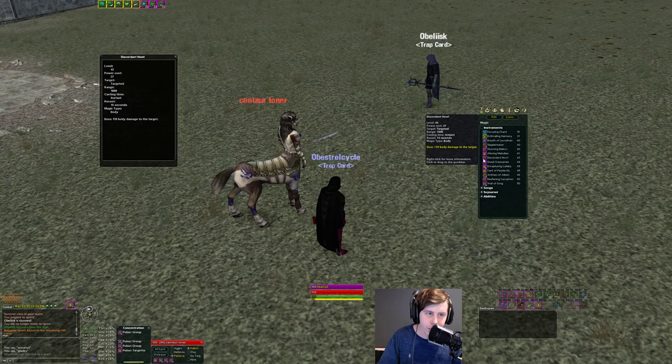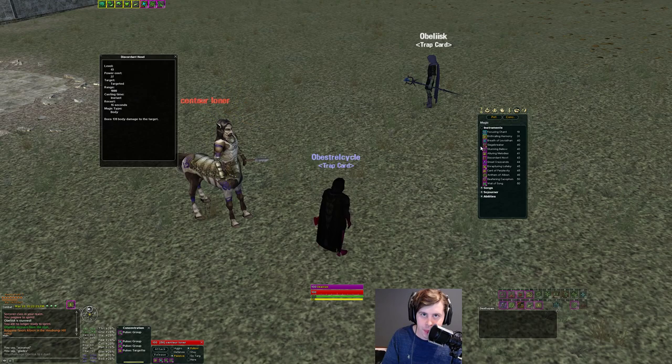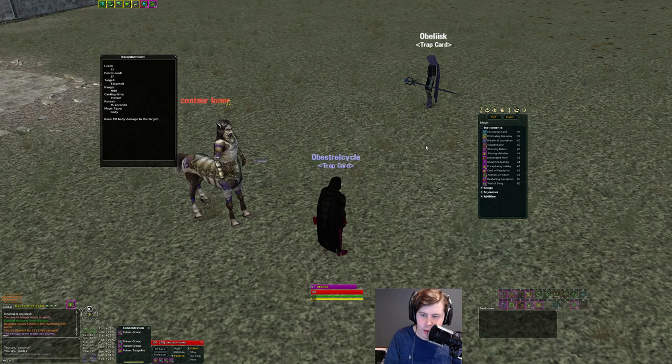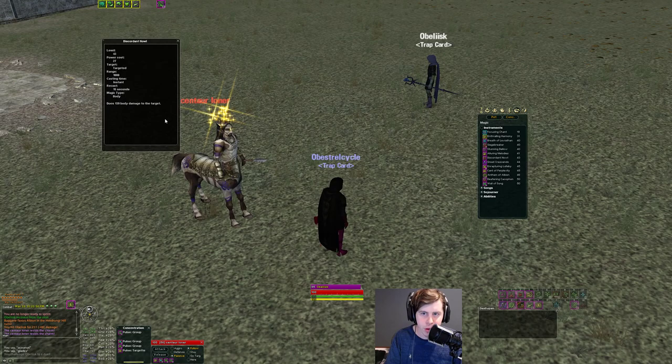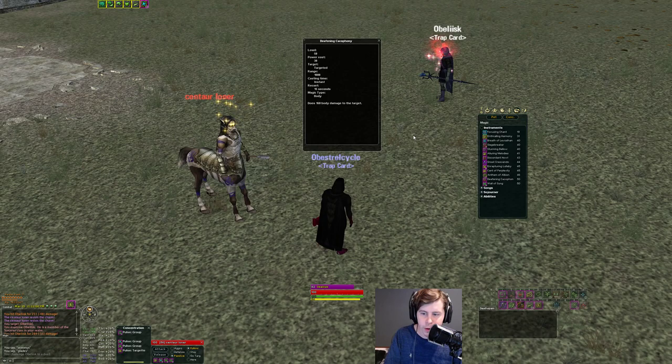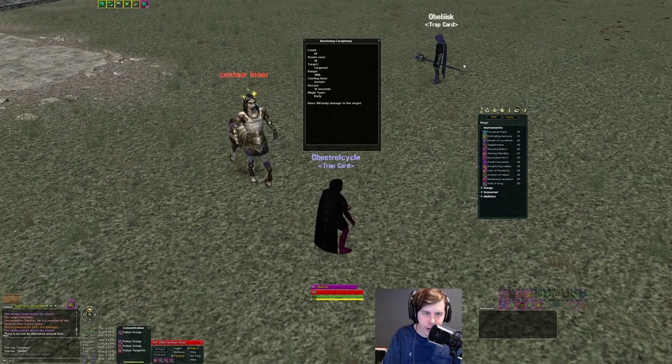The next offensive shout is an instant DD on a 15-second reuse at 1,000 range, doing a good amount of damage — 251 body damage against a target without resist buffs. In group play the damage is less significant because you're there to interrupt, but in solo and small man the DDs matter more for raw damage. There's also a second instant DD that hits a bit higher — 289 — same 1,000 range and 15-second reuse. Just a really good interrupting ability.